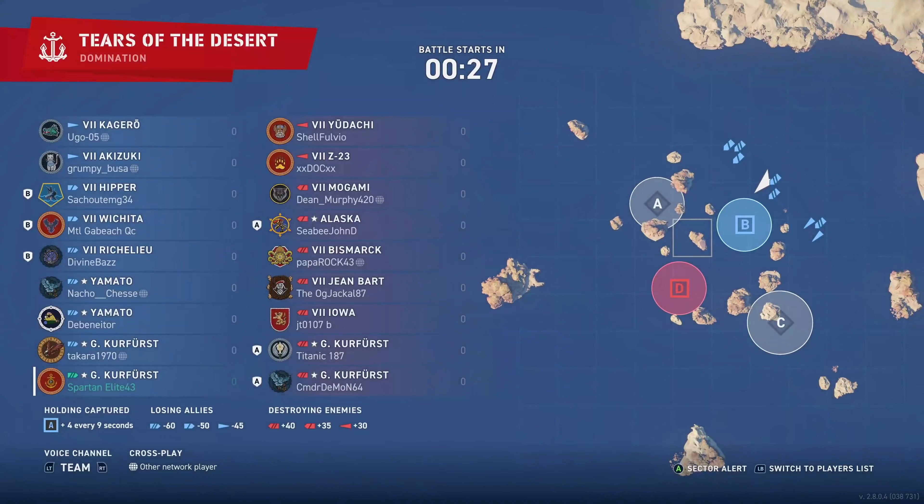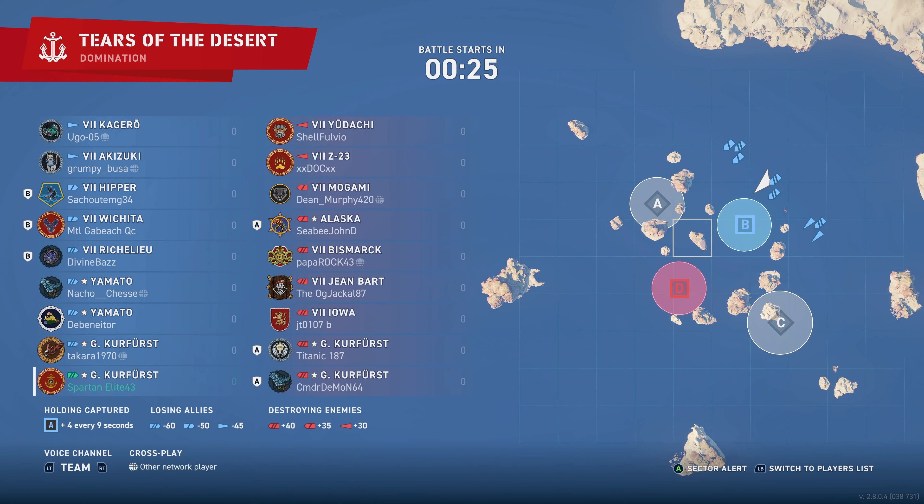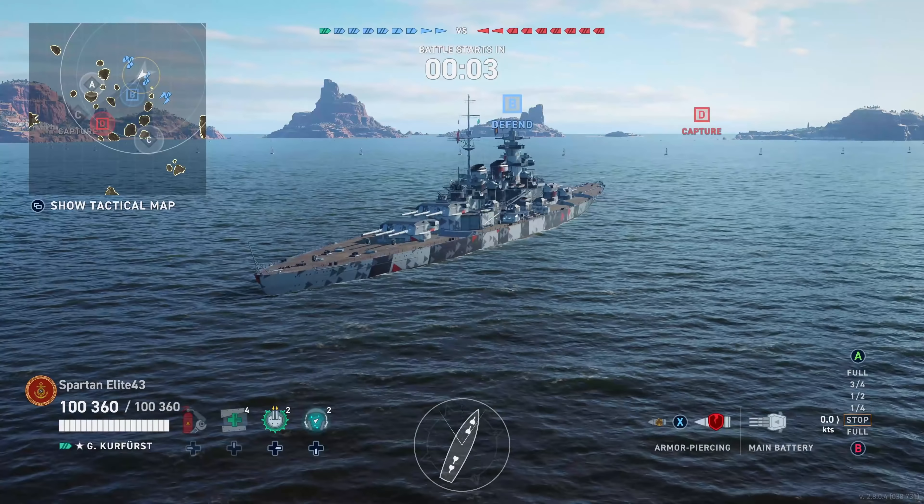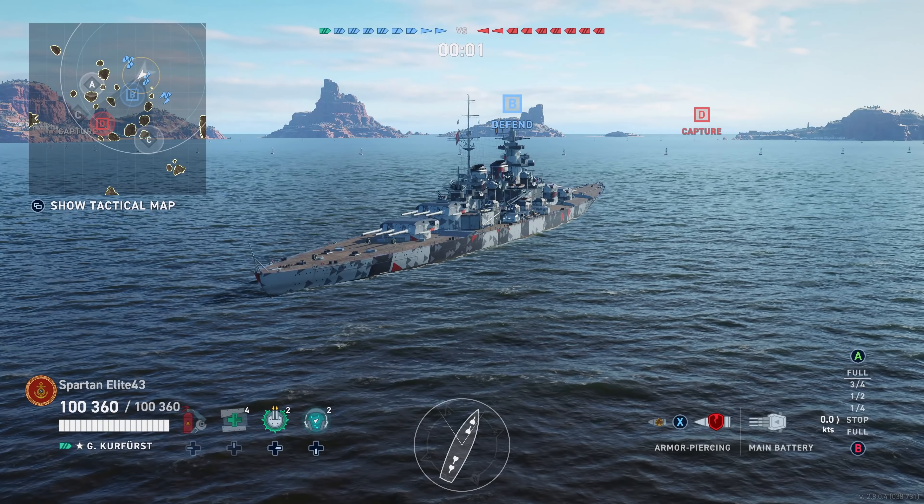That is what you can expect if you're a destroyer and you wander too close to a Grosser Kurfürst with a secondary build. It is disgusting. Whereas the Bismarck has 105mm and 150mm guns, the Grosser Kurfürst has 128mm and 150mm guns. They rip destroyers apart. And cruisers — you can't sleep on them either. Battleships, you're in a world of trouble too if you've got several Grosser Kurfürsts. I was rushed by three of them.